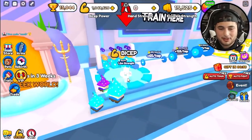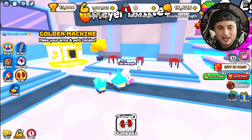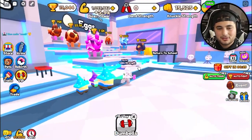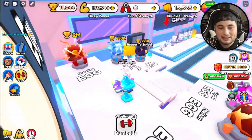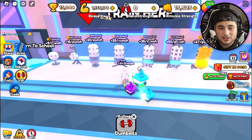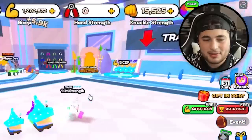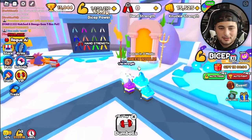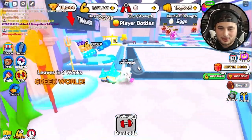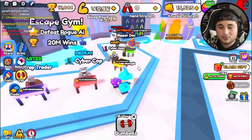The moment you've all been waiting for — Stratus TM escapes to school! Oh my god, where are we?! This is nuts! I got some insane bicep power — defeat rogue AI, oh my god, a complete different level. Here's the bicep bar. New things, new player battles, new eggs — the two million dollar egg and I can already do this one, which is pretty nuts. How do we escape from here? I need to defeat the rogue AI.